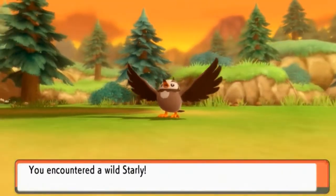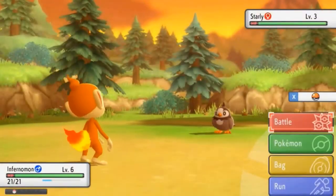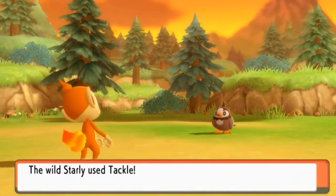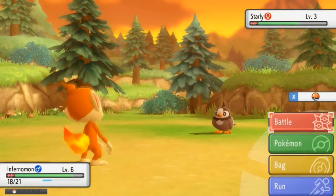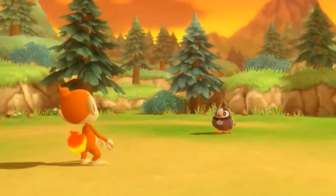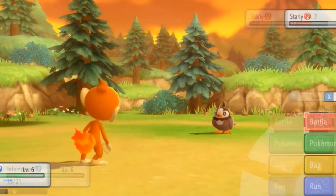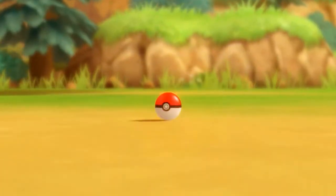Let's start our adventure! The first thing is taking on this Starly. We had a Starly back in Pokemon Platinum. Let's try something with this Pokemon — I didn't mean to do that, so let's go with a Scratch attack. Scratch does its thing and let's go ahead and try to capture this Pokemon. I really do like using different types of Pokeballs for different Pokemon.